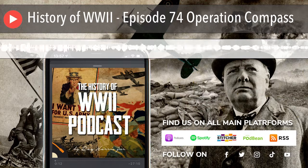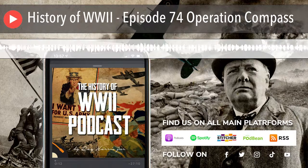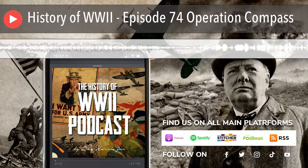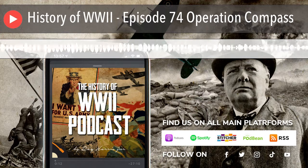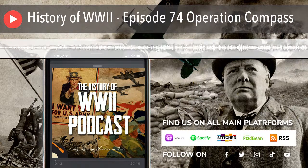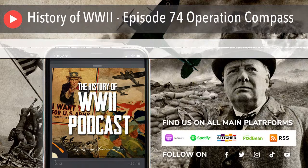December 9th had not been perfect for the British. Selby Force, who was to distract their forces in Maktila along the coast and then push hard once they heard that Nibeiwa had fallen, did not get the news for some inexplicable reason until 3:20 that afternoon. Getting such a late start allowed the 1st Libyan Division in Maktila to offer stiff resistance during the day and then slip out that night to make their way west toward Sidi Barani.